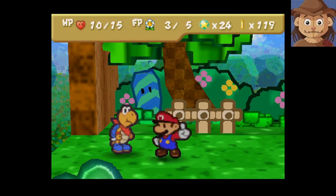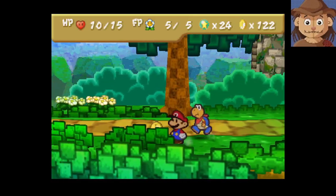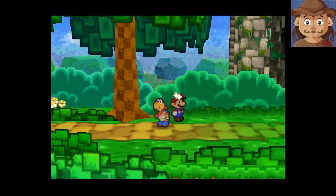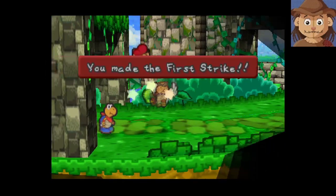I guess I do it if I'm fighting Goombas. It's kind of hard to know specifically which guy you want to take with you — what's in here? Oh, a star piece! Especially before a fight even happens.